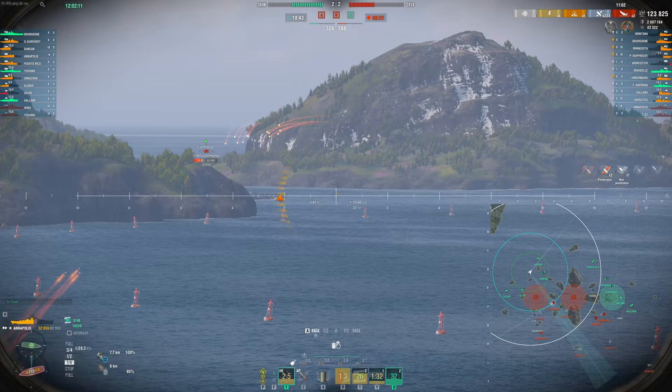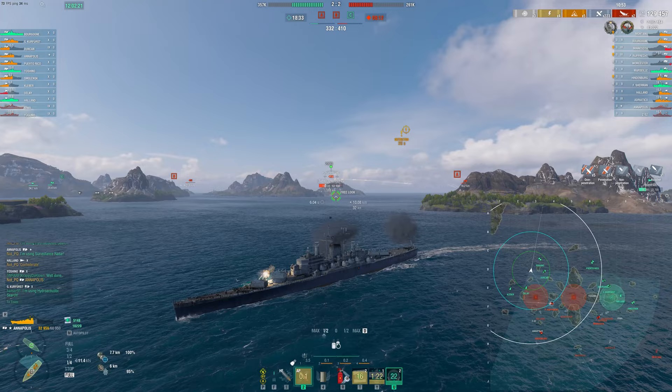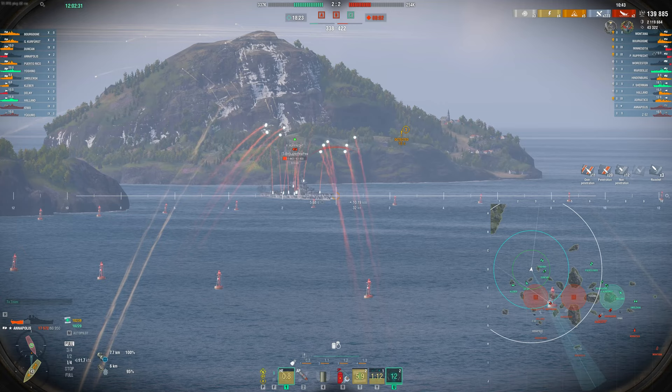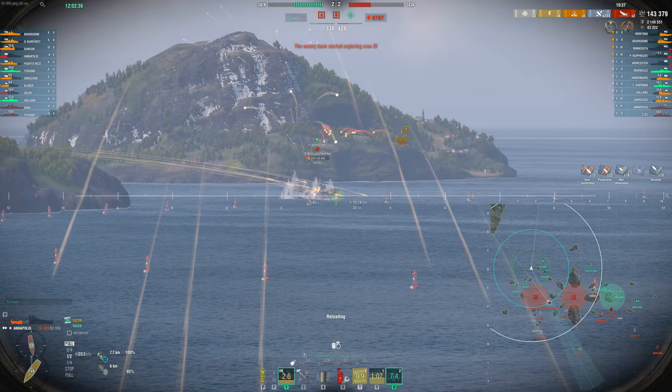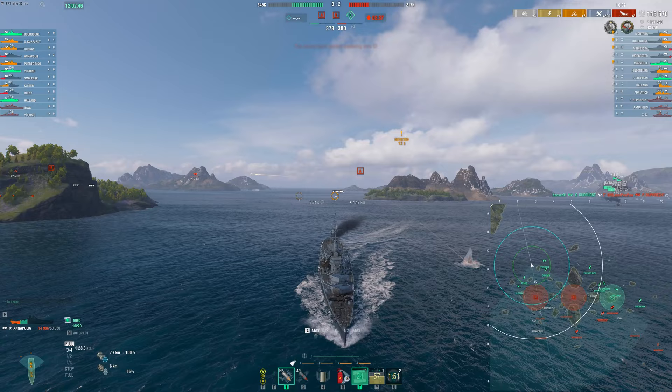The Prince Ruprecht is coming out so we're going to spam him with HE and try to kill him. We have 30mm upper belt and deck armor so we'll auto-bounce at the right angle, although I'm not quite angled enough so we do take a pretty big hit. With so much firepower both front and back on the Annapolis I'm a little greedier to get it all off, whereas on the Des Moines with firepower concentrated up front I'm more willing to go bow-in.